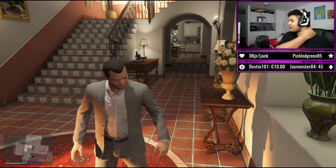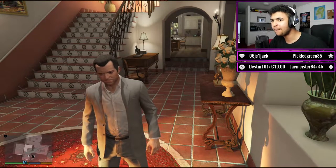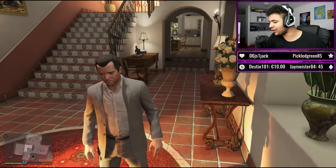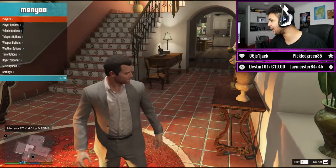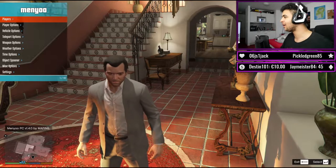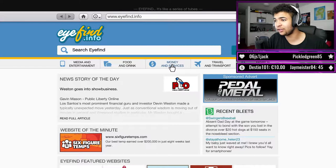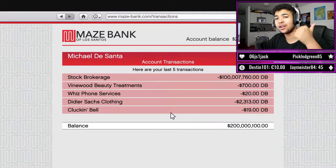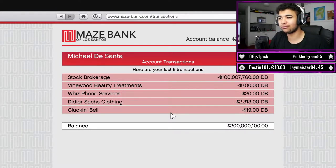Right then guys, as you guys can see on screen right now, we are playing GTA 5. We are currently in story mode as Michael, but this is not going to be your conventional GTA 5 story mode walkthrough. Man got the mod menu in now, and with that being said, we are going to go on a mad shopping spree, Michael. As you guys can see on screen right now, if we go to Maze Bank, we have got 200 million dollars. We are going to be buying new clothes, a new car, and hopefully also a new house. So let's get right into it.